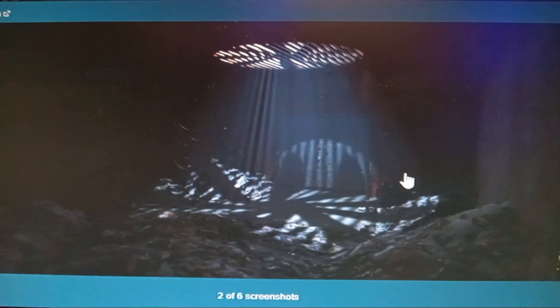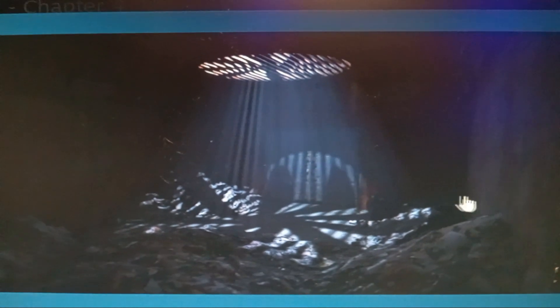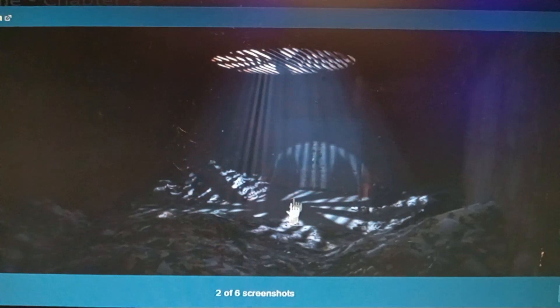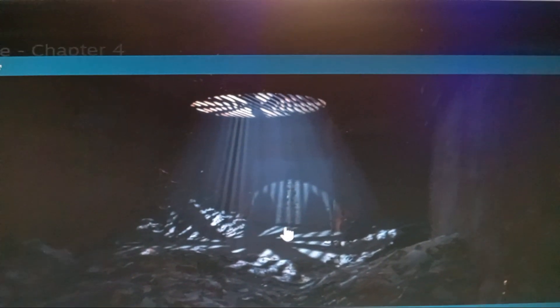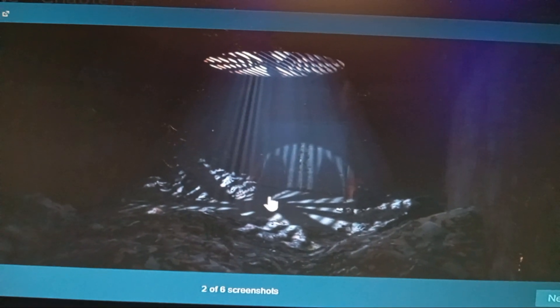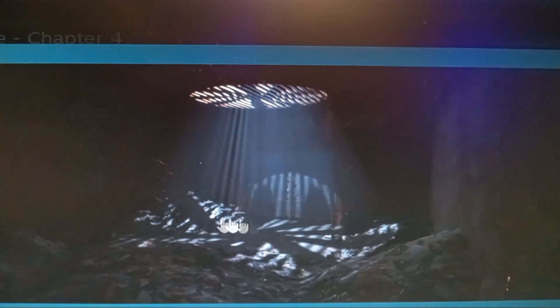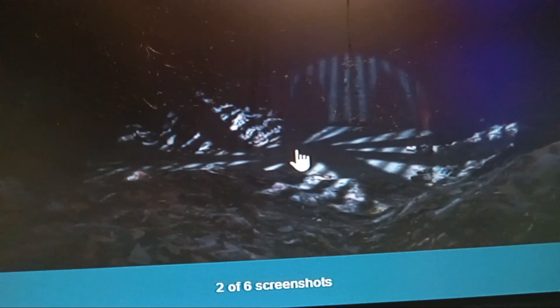This next area looks interesting. It looks like the area in Chapter 1 where you escape from Huggy Wuggy through the vents. But this looks like a garbage chute almost. We see a giant fan here and the silhouette of the fan — it kind of looks like a spider. People on YouTube have been speculating that Mommy Long Legs might return in Chapter 4 due to secrets found in Chapter 2 content. The shadow of the fan just looks like a Mommy Long Legs silhouette — but it might just be the fan itself.